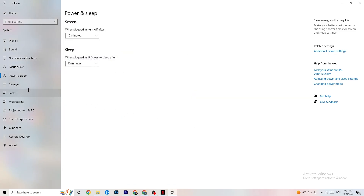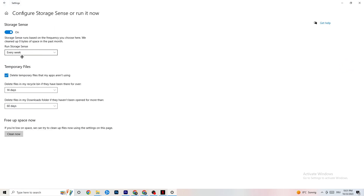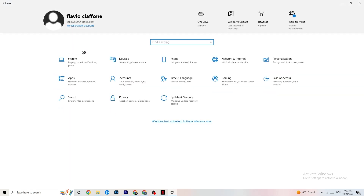Next, go to 'Storage' and click 'Configure Storage Sense.' Copy my settings: every week, 14 days, 60 days. Then hit 'Clean Now' — this will help your PC remove temporary files that are no longer being used. I won't do it here as it takes a while, but go ahead and run it. Then go back and click on 'Gaming.'